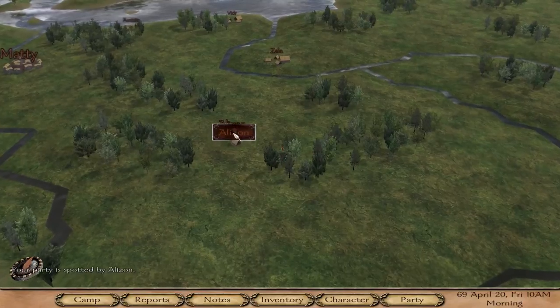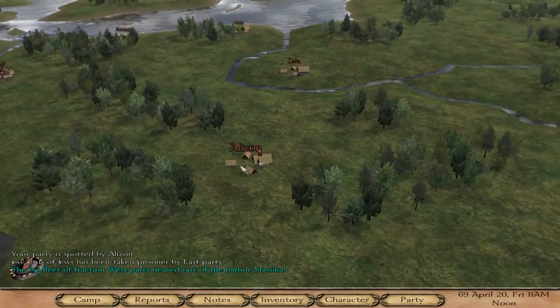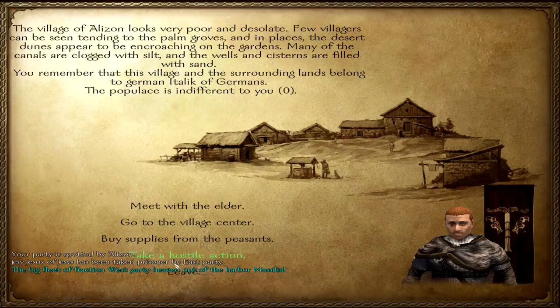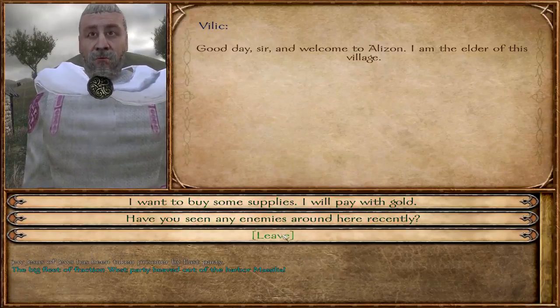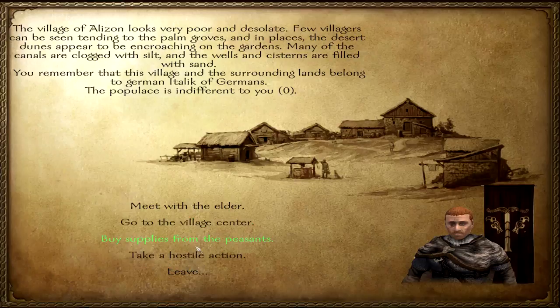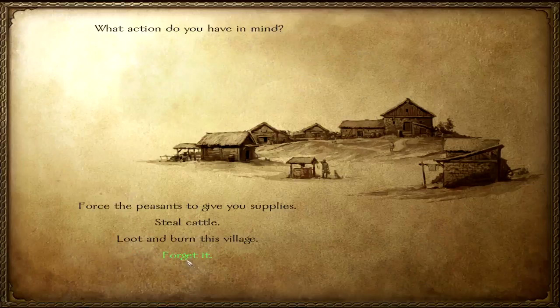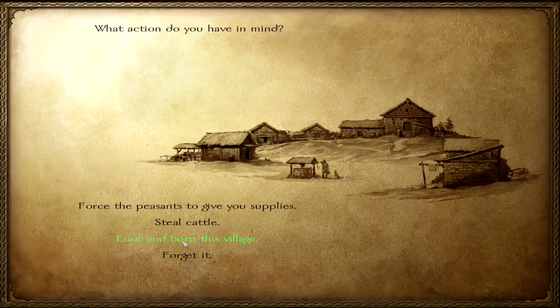Every time I come to it I'm like, yeah this is the village that we need to do. Let's meet with the elders and see what we can do. Have you seen any enemies around? Yes — so that's a dumb question. You can always force peasants to give supplies and steal cattle, but I'd rather loot and burn.